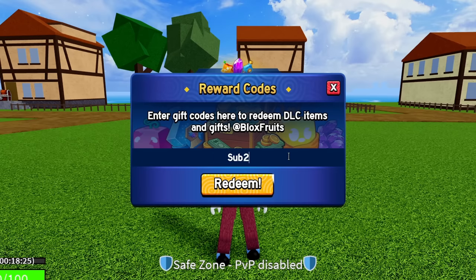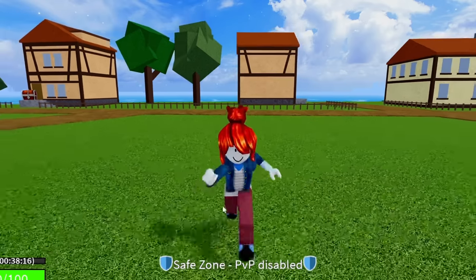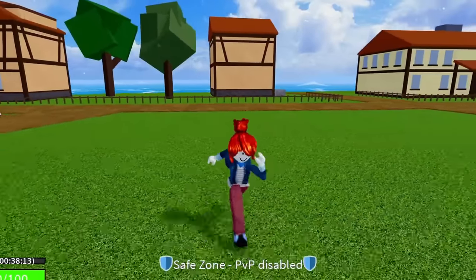The code after that is going to be SUB2OFFICIALNEWBIE — sub to official and then newbie. Enter in Sub to Official Newbie just like that and hit redeem. Success. That code is also going to give you guys 20 minutes of double XP.